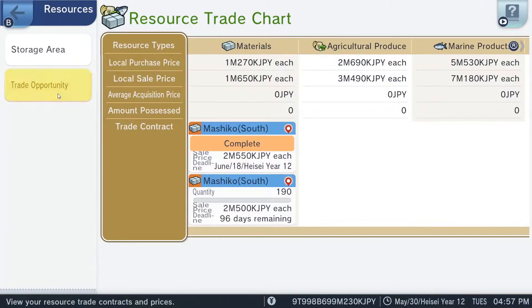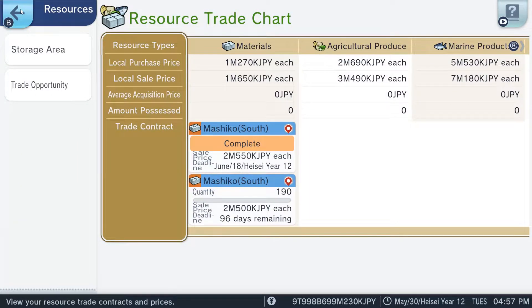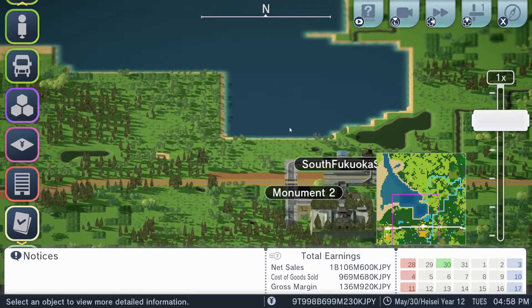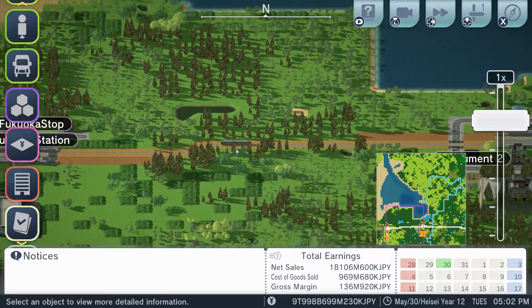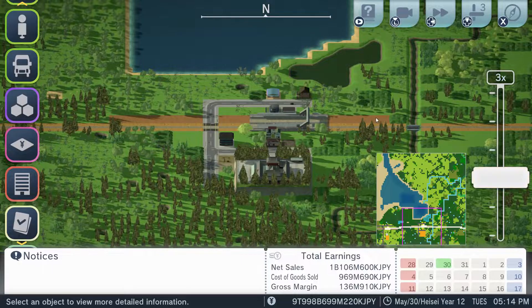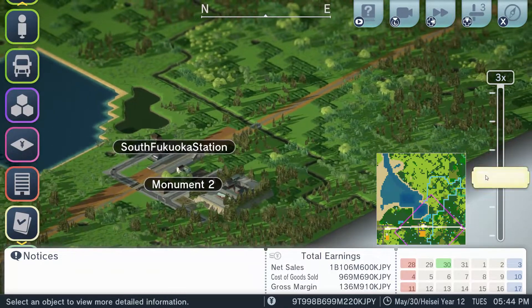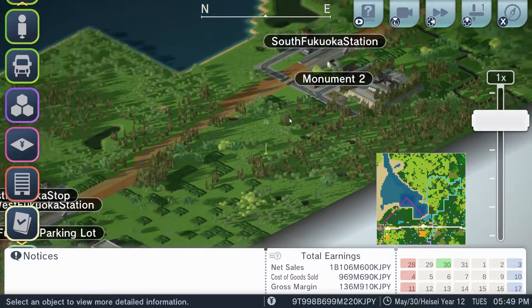Let's see what that affords me as far as trade opportunities. Nagahama also wants some of that. Kind of tempted. So this should now automatically continue on. We may want to pay attention to it and get it a new train car.